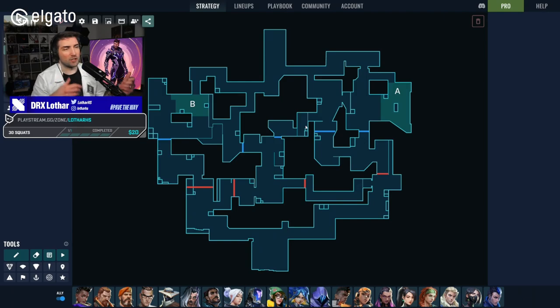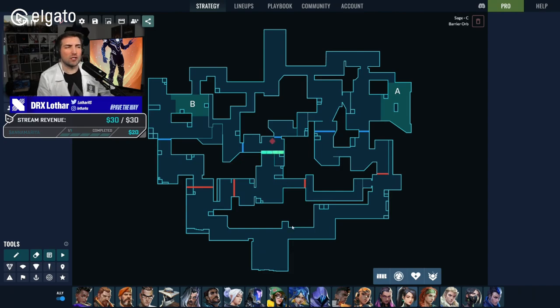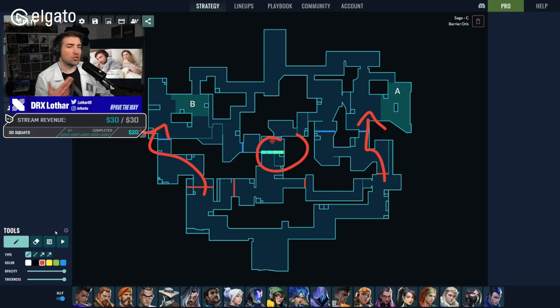Omen can smoke essentially every 30 seconds and re-smoke. When you play a more default, slow-pace style on attack — which I believe is needed — if opponents have a Sage walling mid, you can't really push towards A or B because they'll over-rotate. If no one destroys the wall, you'll go into a stack, which makes you play slower.